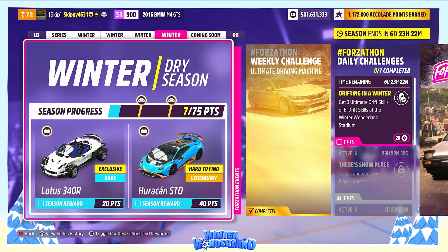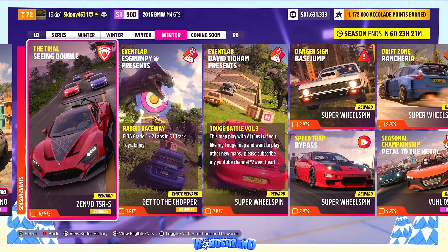Moving on to our final Winter Season, Week 4 of Series 28. There are 75 points up for grabs in total. For 20 points, the Lotus 340R - an exclusive car. For 40 points, the car people are more excited about: the Lamborghini Huracán STO, which is a pretty hard-to-find car.